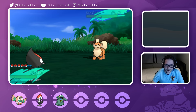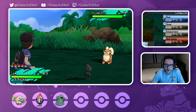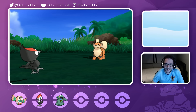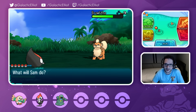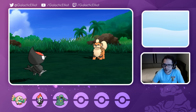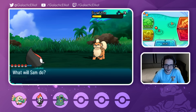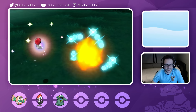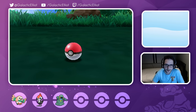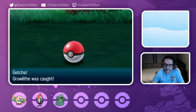Nevermind, we found a Growlithe! Look at this fluffy thing! I've got to catch the Growlithe because it's fluffy and cute - I love it. I'm going to try to feel intimidating, I see you, you fluffy Doge. Too bad I'm gonna catch you and you're not gonna look so intimidating on my team, because we ain't about this life of intimidation - we're about this life of love. You're gonna love me. One, two, three - alright, he loves me! He loves me!